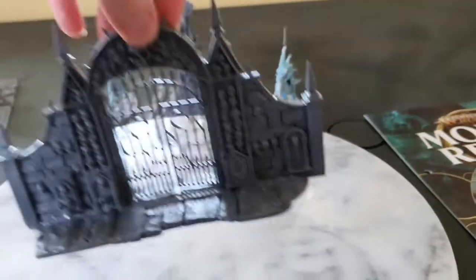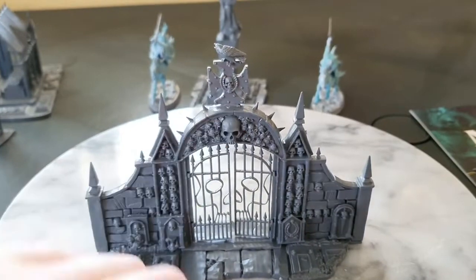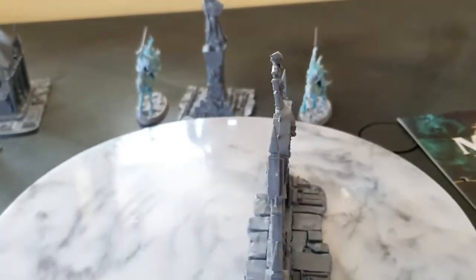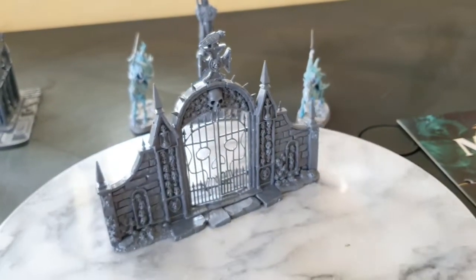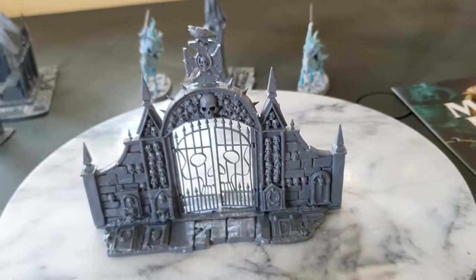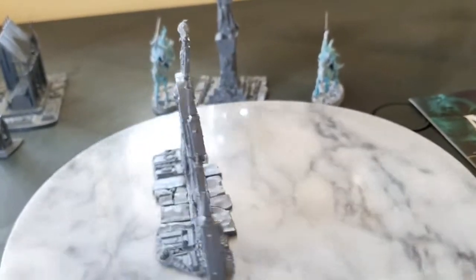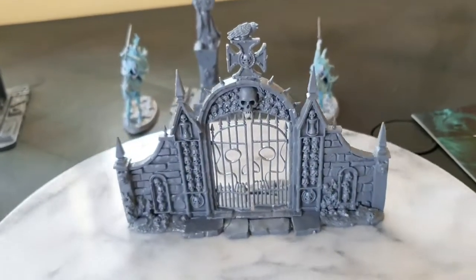Next is the gate — ta-da! There's the crow. I think mine might be facing the wrong way around, but this is the back and this is the front — you can tell by the crow at the top. Don't glue it to your fencing; my fencing is safely in a blue plastic bag.